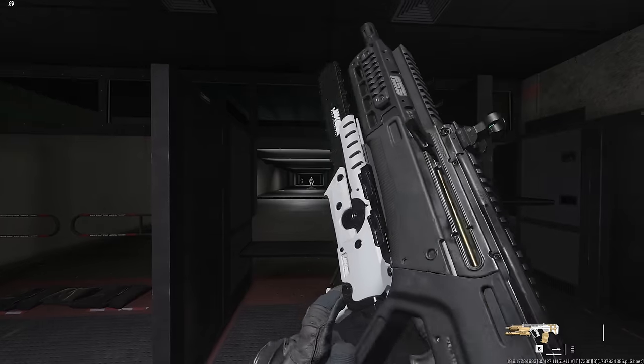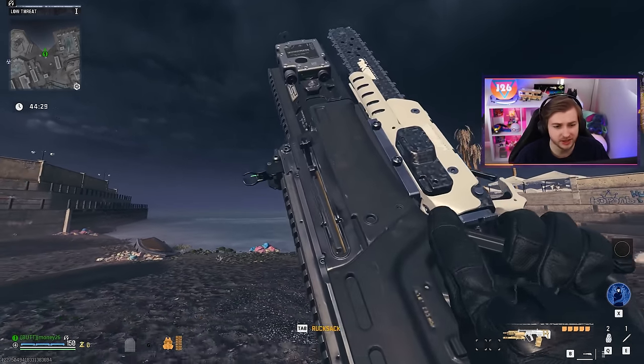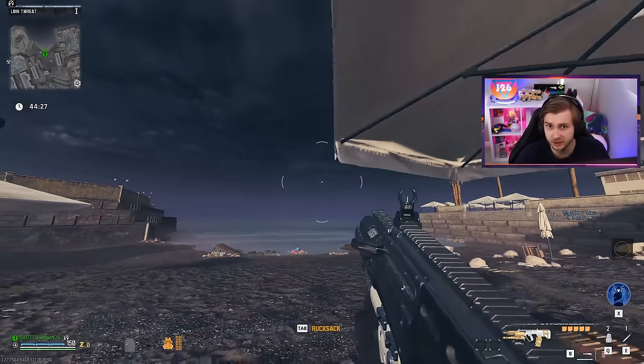The new aftermarket part, the Jack Lim Ripper, is an underbarrel chainsaw. So let's go see if it's any good in zombies. And as always, to test this out, we'll be using it against all three tiers of zombies, Omega Abomination, and the Stormcaller.